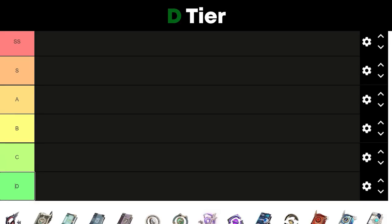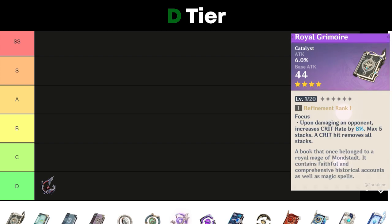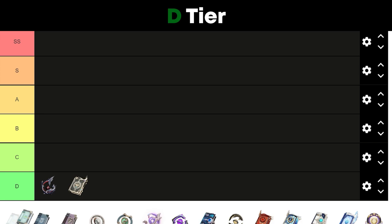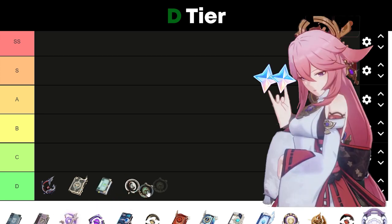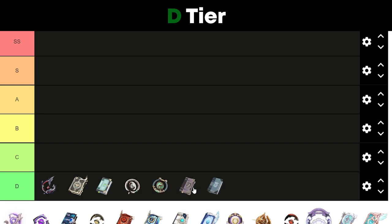Starting off with D tier weapons: since Yae Miko's kit revolves around her elemental skill and burst, catalysts such as Frostbearer are not a good fit for Yae — it's too party specific since enemies need to be tagged with Cryo. Royal Greymoor is just a bad catalyst, don't get it. I'm also going to put every 3-star catalyst in D tier because if you're pulling for Yae, you should get her a decent catalyst, and there will be better and affordable catalysts in my upper tiers, so use those instead.